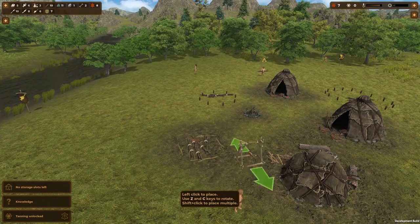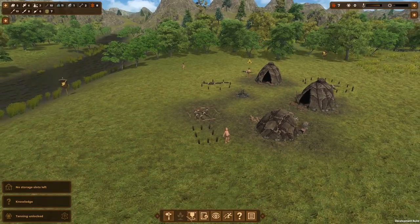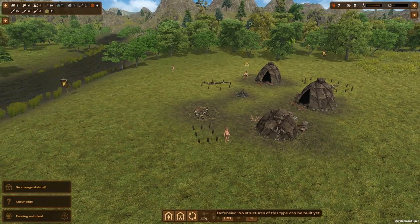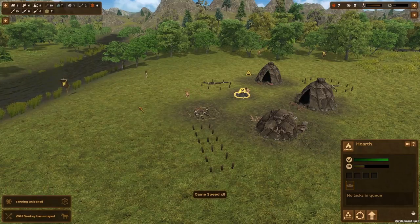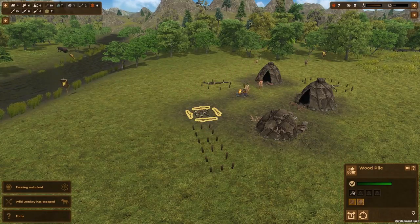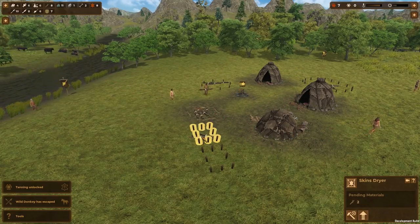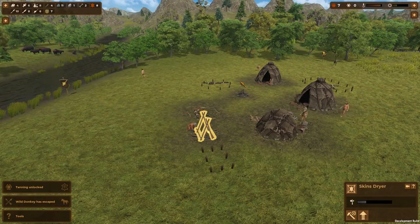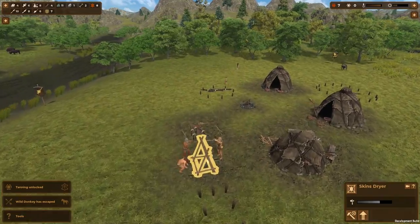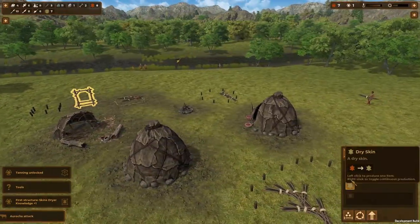So now I can tan — tanning is automatic. Once you get the tanning rack down, they put hides on it and they slowly dry over time. The donkey escaped — god damn it, they have one job. So once this is built, I put those hides to dry on it. And maybe I'll get this actual storage tent built and another house.